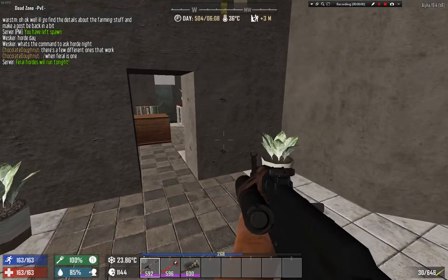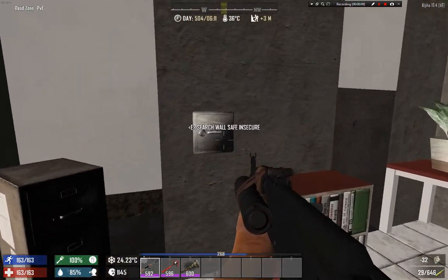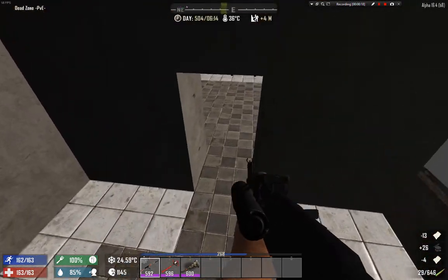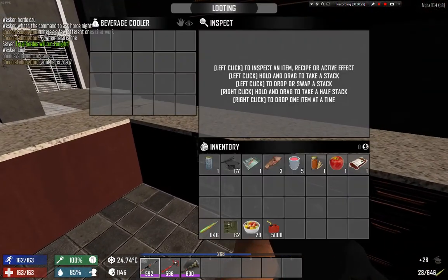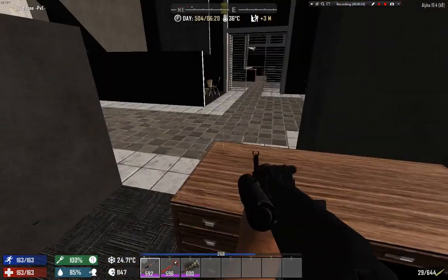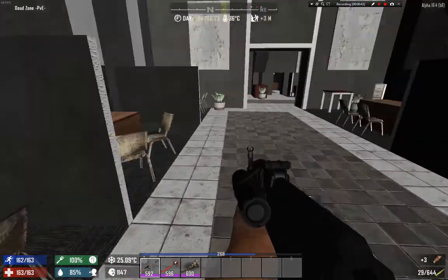We are up here and it looks like we're going to explore at hard night, which is amazing. I can hear zombies. Low-level loot I don't need — I can just scrap that paper. You can see the wooden desk is not untouched; someone was already here. If you're a new player, please just drop the items — it makes looting a bit more fun.